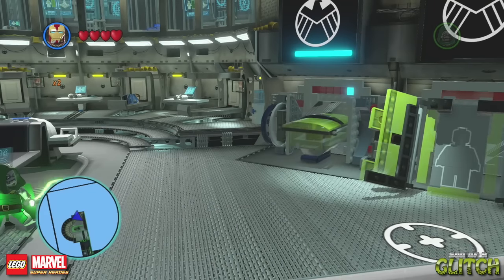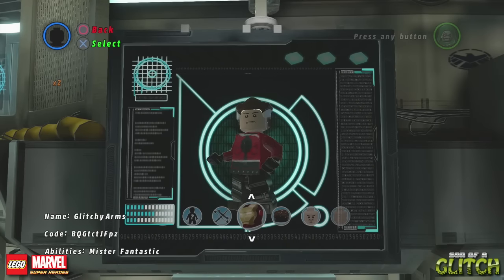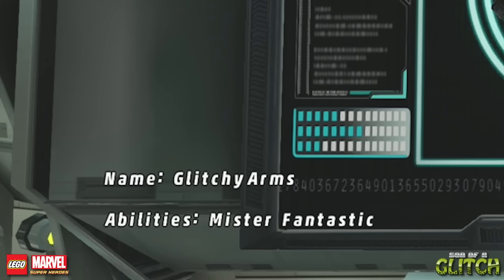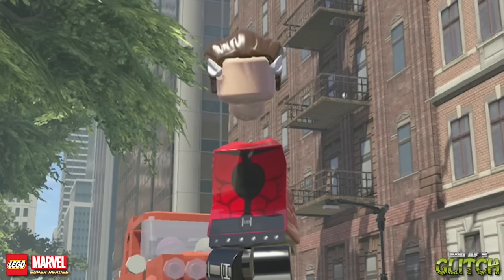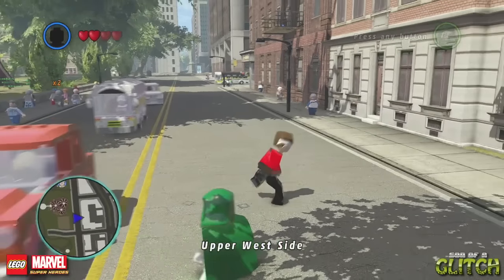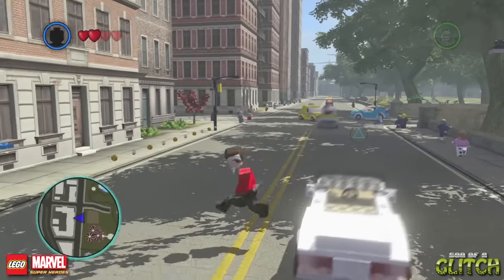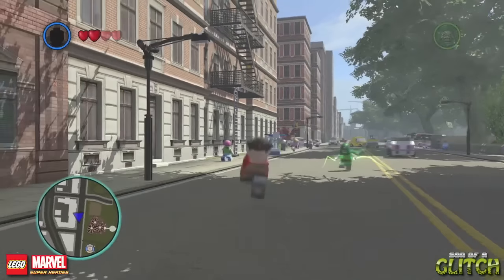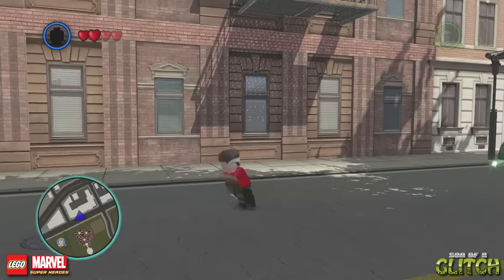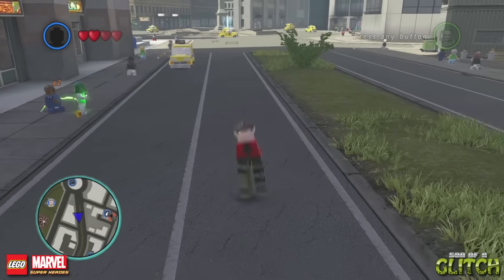We can take this glitch to the next level if we go to the character creator on the helicarrier. Create any character, but they must have Mr. Fantastic's abilities — naming them is optional. This custom character looks completely normal until... ew, what is this? Kill it with fire. Turns out when you attack, the arms disappear completely, and if you jump inside any vehicle and then get out again, the arms are gone forever. Also, he has no face. This is just too perfect — I shall call him Glitch Boy. And when you use the glide ability, he turns into regular Mr. Fantastic for a second.